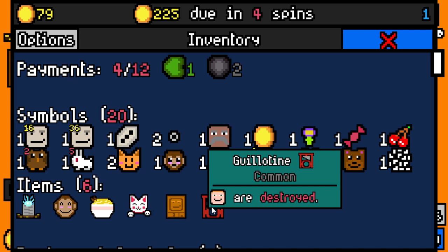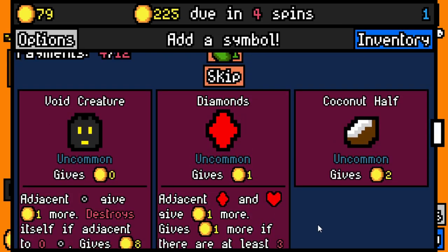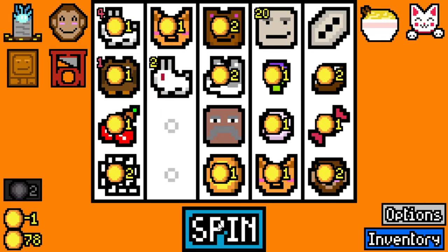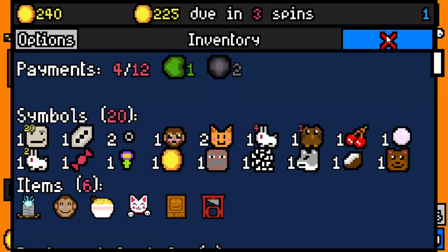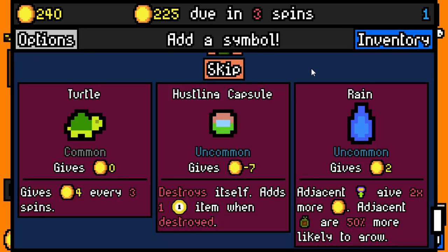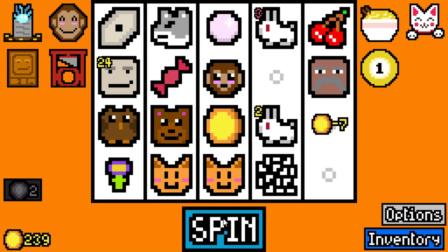The guillotine — a common item, billionaires are destroyed. It's actually incredible! And now I'm going to have to deal with all the people in my comment section that go, 'Tyler, why are you playing this communist game?' Wow, I actually freaking love that. That is the funniest thing I've seen in a really long time. I'll probably get demonetized for that being on screen, but it is so worth it.